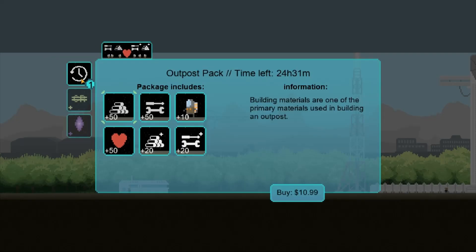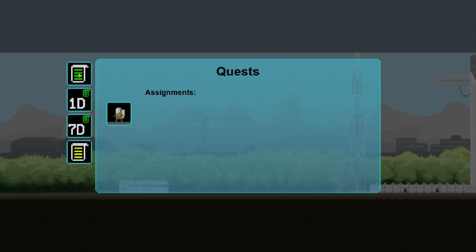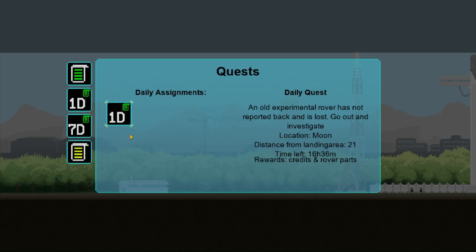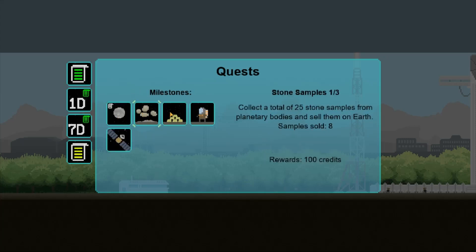We could buy credits for 11 bucks and get all this awesome stuff, but no. Today's daily quest — there's no weekly assignments, just milestones.